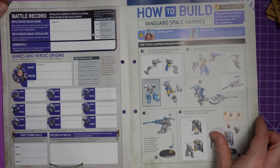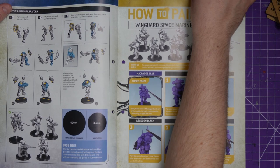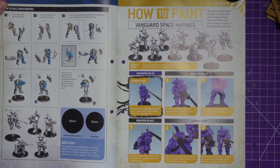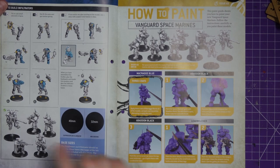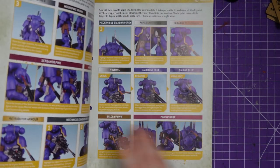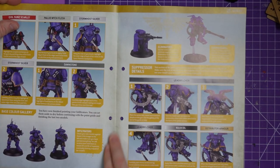We get a page on that, and a battle record for the classic RPG side of the game, then straight into building. The suppressor comes on the big 40mm base; everybody else is on 32s. So we've got a sniper, three marines, and the suppressor. We then learn how to paint them as an Ultramarine — a dirty, dirty Ultramarine. Actually, I've got nothing against them; I think Ultramarines are pretty damn cool.